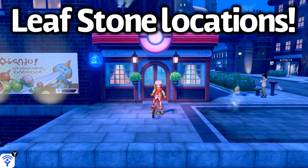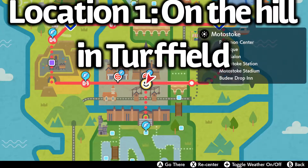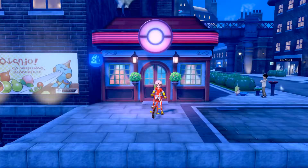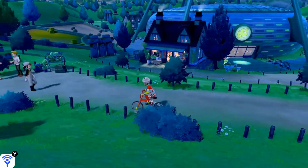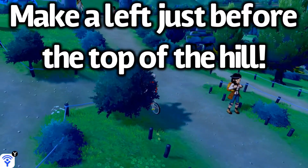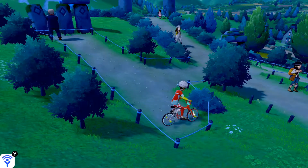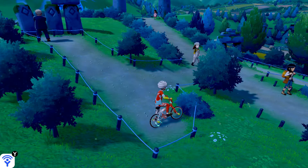Today I'll be showing you guys where to find the Leaf Stone in Pokemon Sword and Shield. There are actually a couple different locations where you can find one. We'll be starting off with the one that's in Turfield, which is the town that has the first gym leader, Milo. You're going to want to fly to the Turfield fly point, which will put you right in front of the Pokemon Center. Then head left up the hill towards where the Geoglyph is, make a left toward the top of the hill but not right at the top, and curl back down. You'll see there is a sparkle there that will contain a Leaf Stone.